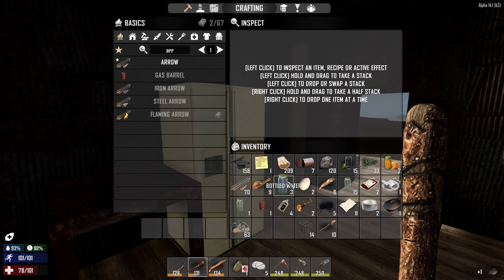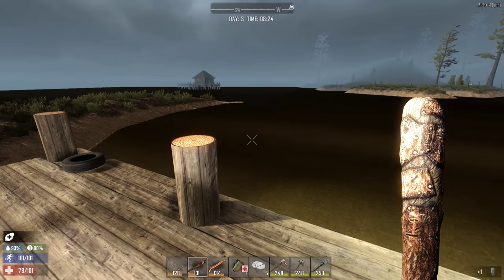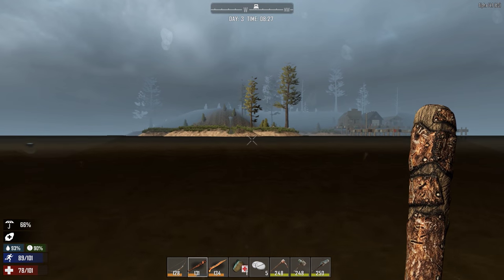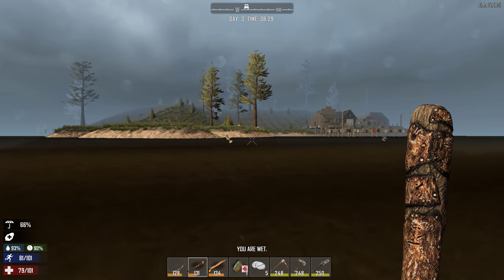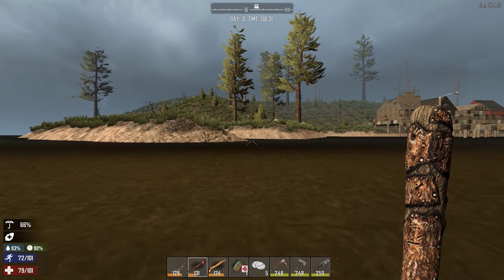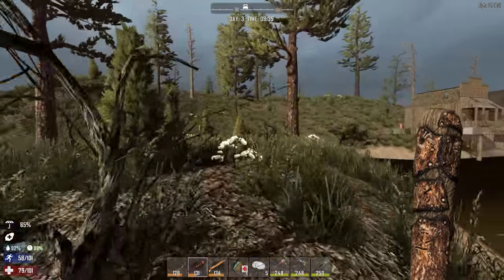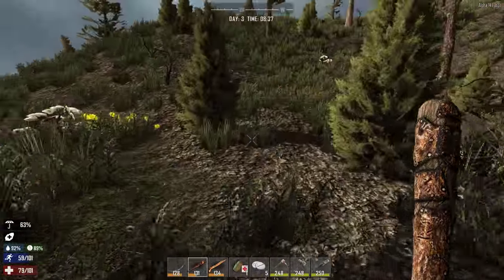There we go — a cooking pot! Beautiful. Now we can scrap these cans. Let's get on the other side and see what's over there. That looks like an island — it'd be pretty cool if there were no zombies on it. Although zombies can walk underwater so there's no real reason for there not to be any. That might be new to Alpha 14 — I haven't played this game on a let's play in well over a year.